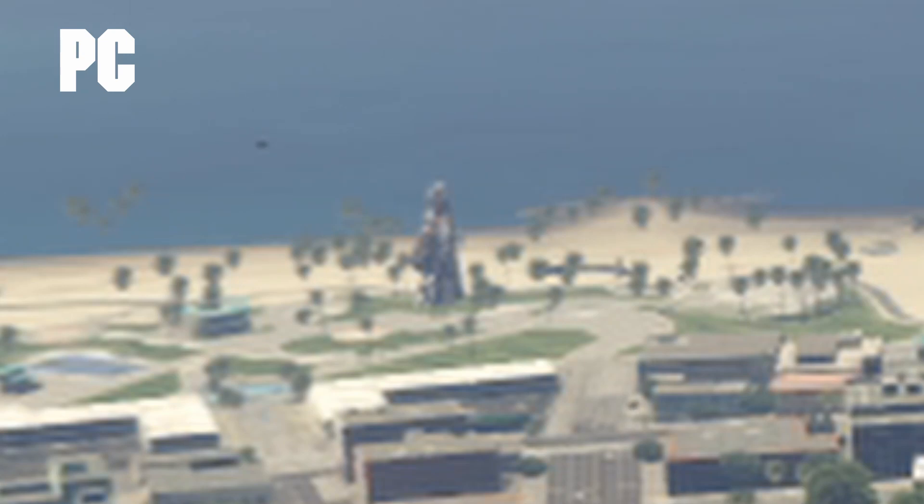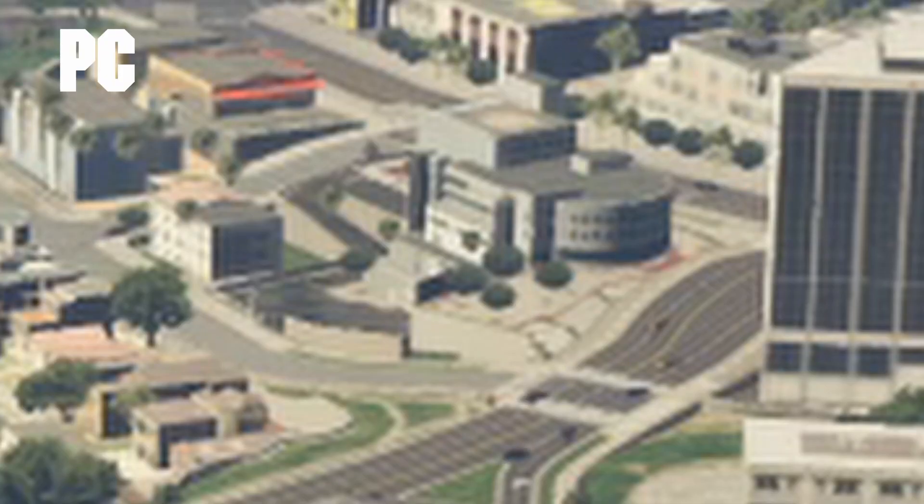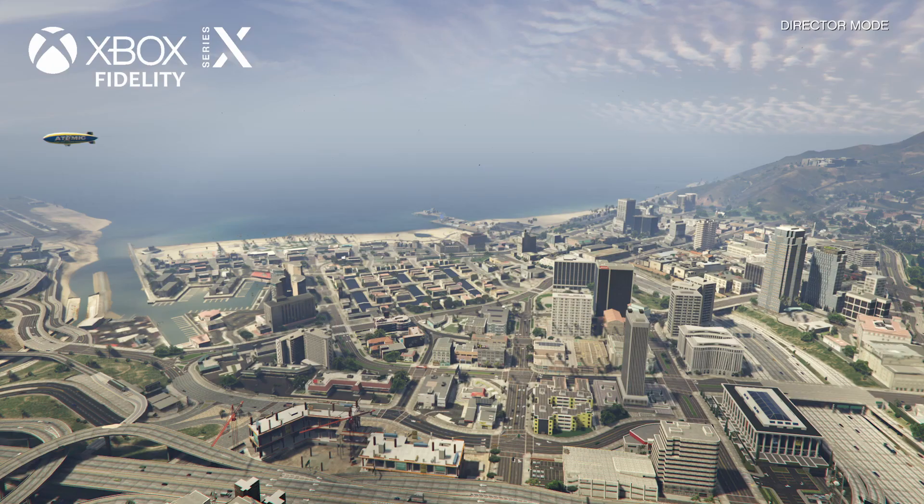On the beach, you can see the big statue on the PC version but not on either console version. The Vespucci police station has trees in front of it, and you can even see an entire wall on PC that isn't there on consoles. So last-gen and next-gen have the exact same level of detail — it just looks a bit better on next-gen because it's rendered at a higher resolution, but you're still looking at giant blurry objects in the distance, and that's the case for all three modes.